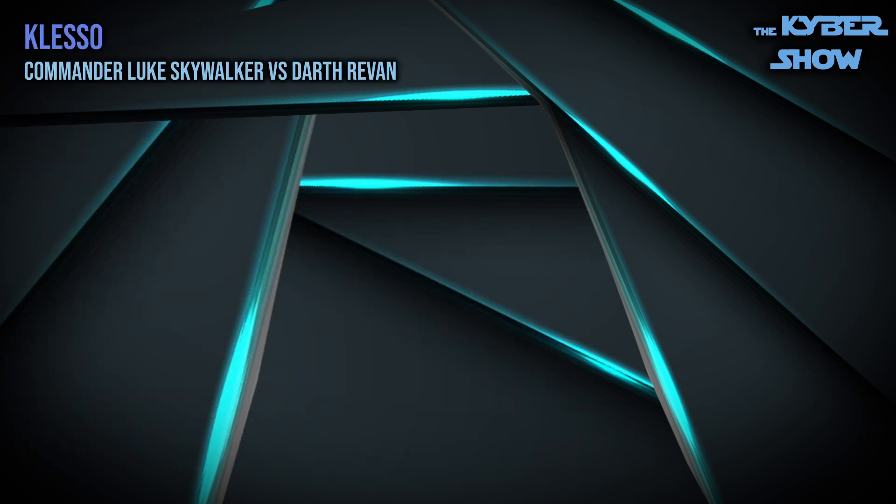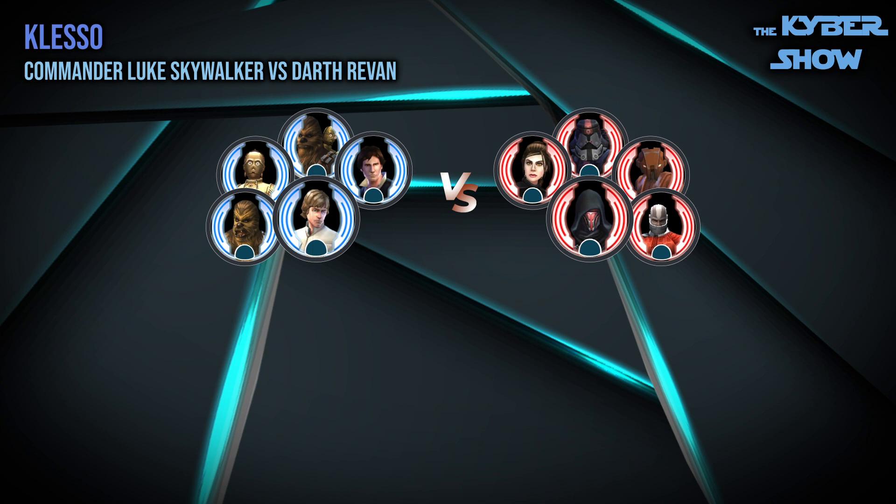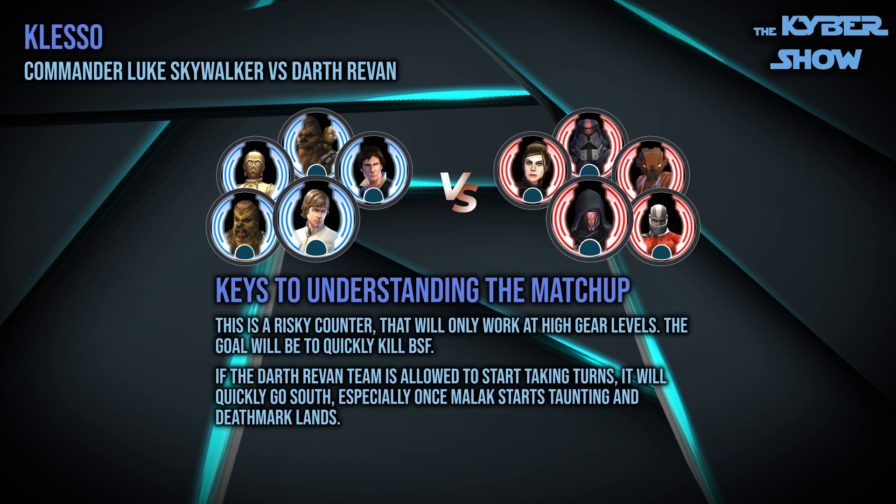Fight number three — the fight of the week — is Commander Luke Skywalker, Han Solo, Chewbacca, C-3PO, and Chupio versus Darth Revan, Darth Malak, Fallen Bastilla Shan, HK-47, and Sith Empire Trooper. This is a tricky fight all about killing the entire DR team as quickly as possible. The CLS team has a lot of damage, boosted quite a bit by 3PO and Chewie and their stat sharing for Rebels. The assists make a big difference. The main challenge is to be aware of the death mark that Commander Luke will get and Malak's taunt. The timing and target selection makes a big difference.